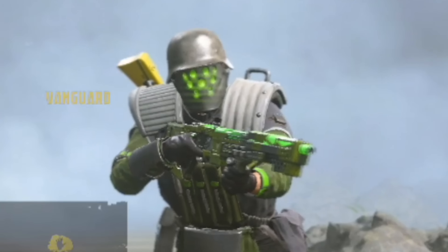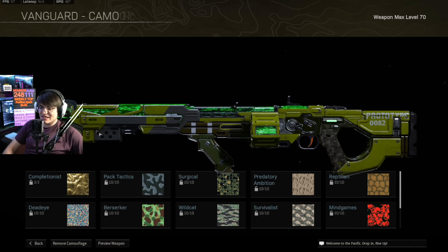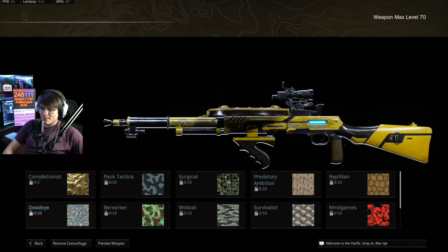Here we are in the Warzone menu — the skin pretty much looks exactly the same. Looking at the weapons and the camo coverage, fortunately we are able to apply mastery camos on the Mastercraft itself, which usually we can't do here in Warzone. Looks pretty sick — we'll have to test that out in game. Here we are in the Warzone plane, looking sick. Here's the Mastercraft in Warzone — very bright, very vibrant, you can definitely see the green moving. The inspect still works, though still kind of disappointing.